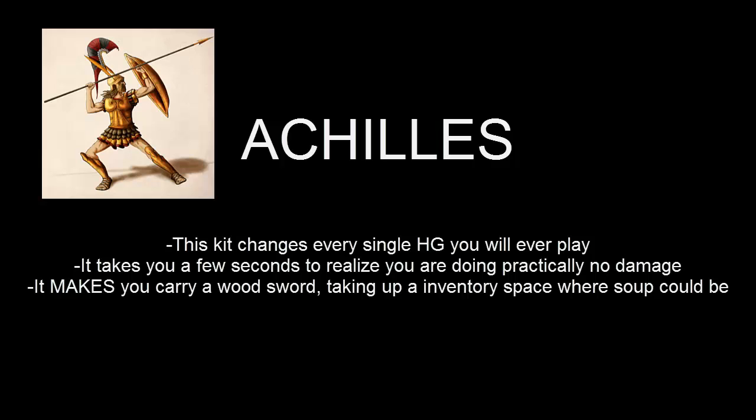Just the fact that you need to carry around a wood sword to basically kill one is a big problem, because that gives you one less soup spot. Also, it takes a few seconds to switch your regular sword out for your wood sword — you'll probably have an iron, stone, or diamond sword — and having to switch that with wood will give him a chance to take a few free shots on you without you being able to fight back. That's why Achilles is number 3.